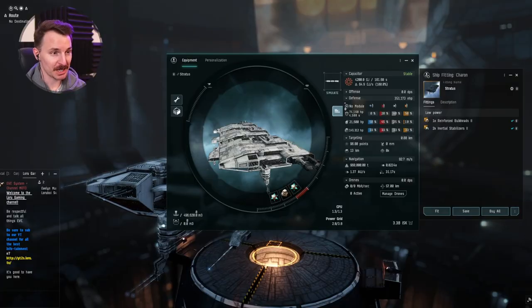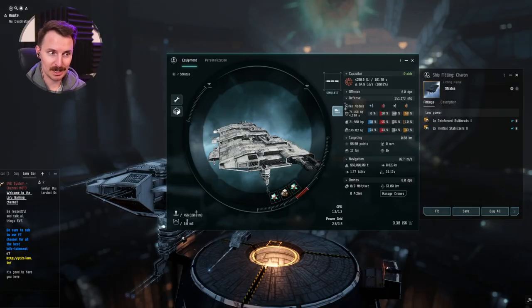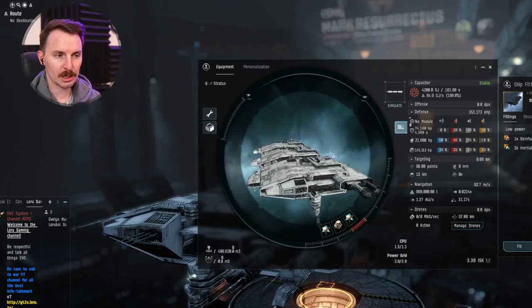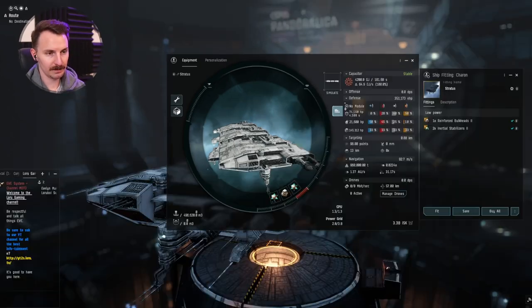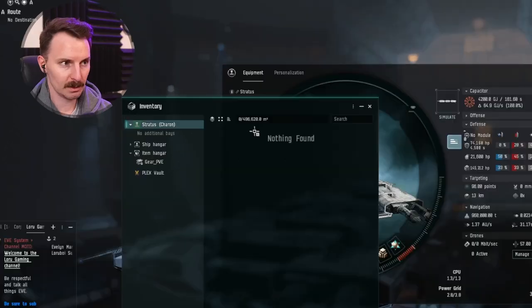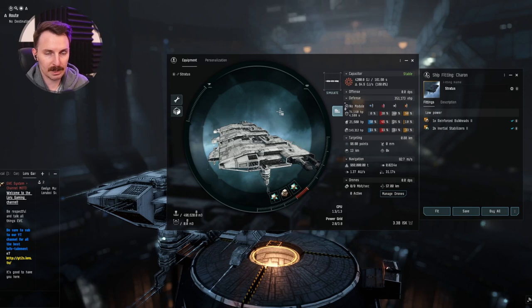This is going to be a short video because the fit really doesn't need to be talked about that much. It only has low slots, and this is something unique to freighters. Freighters are extremely tanky but slow. They're basically a giant moving boulder in space, and they have huge cargo capacity. My freighter here has just shy of 500k M3 — that's enough to move all the items I get doing level 4s in a month in one single move.